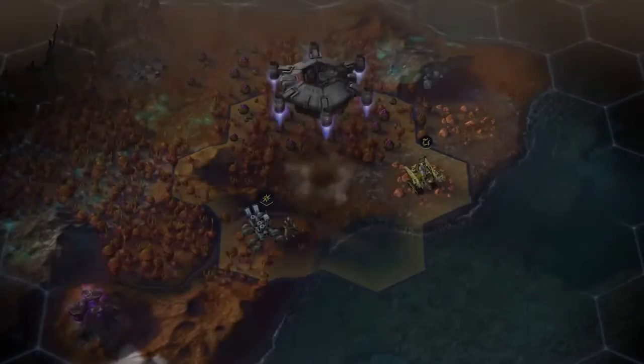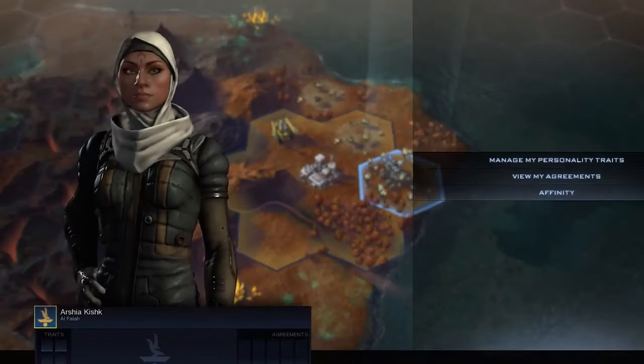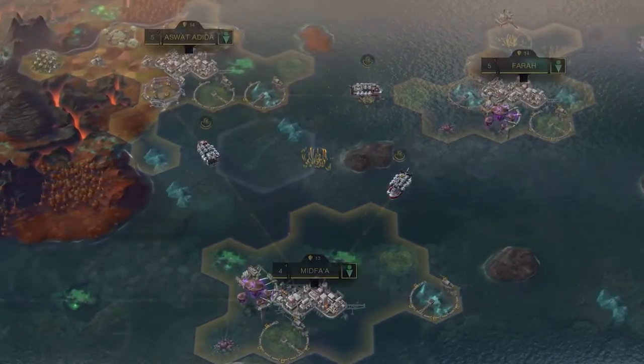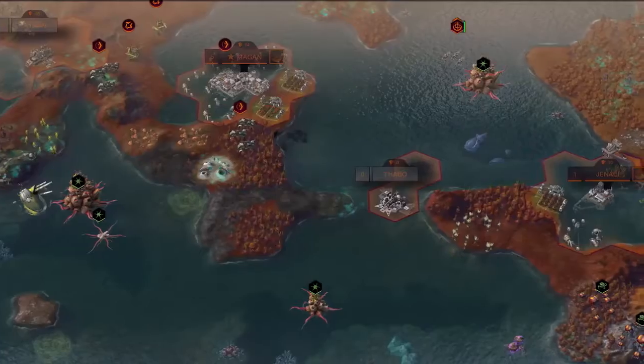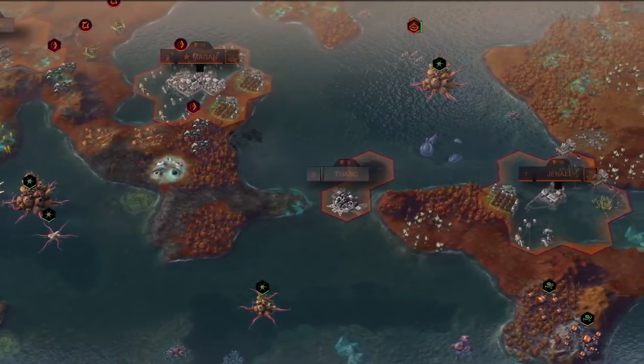One such faction is Alphala, led by the cunning Arshia Kishk. Alphala are a determined and self-reliant people who place community and brotherhood as chief values of their society, and strive to uphold the honor of those that came before them.